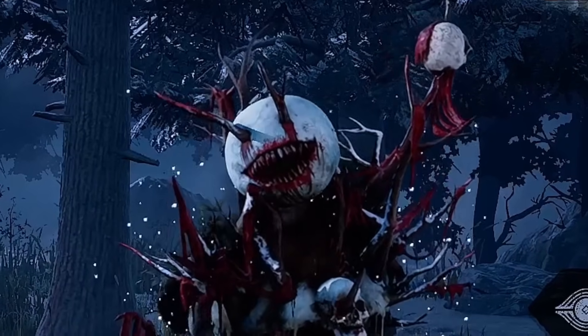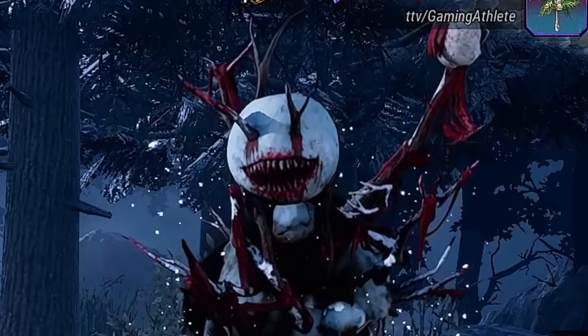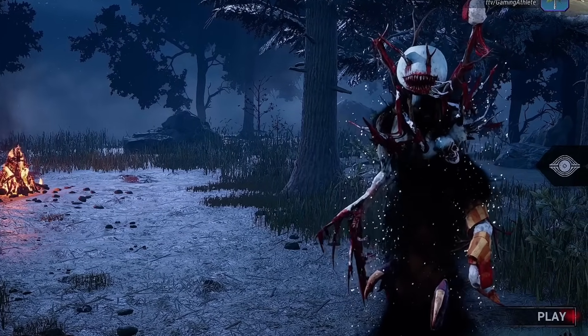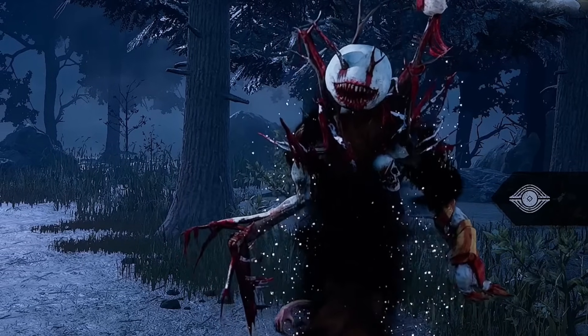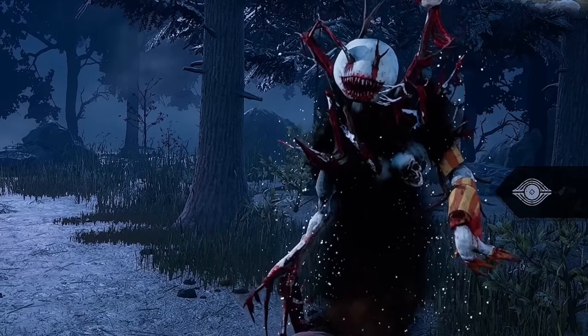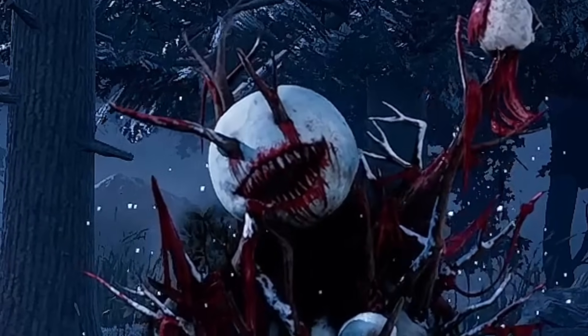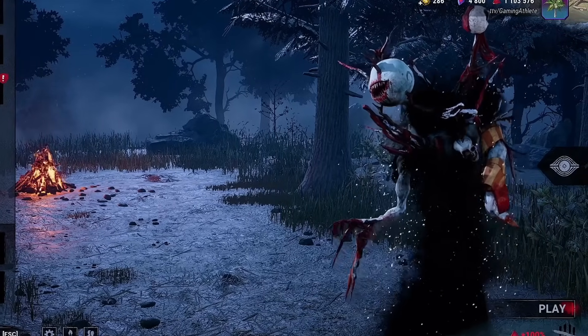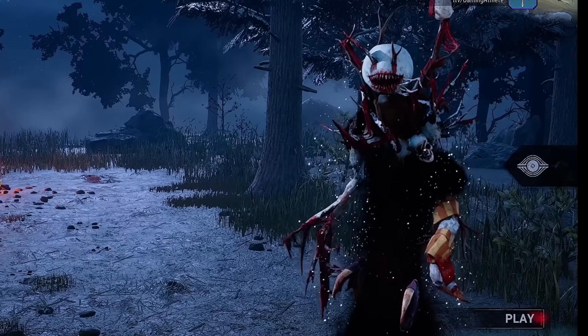Hey everyone, I hope you're doing well. In today's video, I've got a perk which perfectly synergizes with the Drudge's power. As you all know, during Nightfall, the Drudge's Terror Radius is completely removed. Hex Face the Darkness is a perk which causes survivors to scream outside of your Terror Radius every 25 seconds. This perk is perfect for Nightfall — having all survivors scream at any range during Nightfall is insane info for the Drudge, especially if your Nightfall duration is extended.